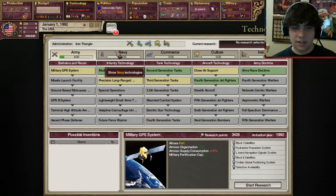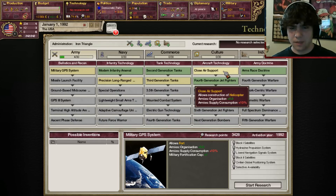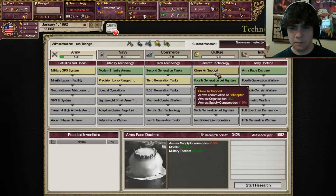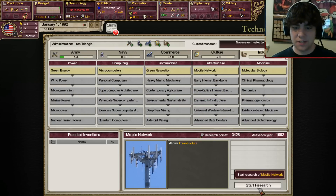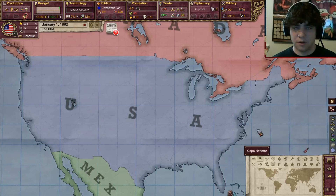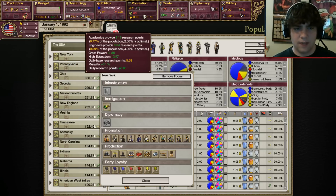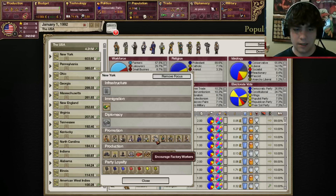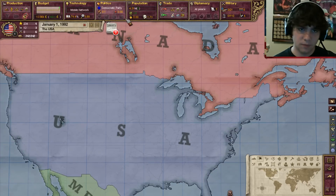You can see they've actually changed all the research here. There might be a glitch, but the first thing we're going to get is mobile network, which is basically just the first level of railroad. Railroads are really important so we're going to get that. We also need to check our clergymen — it looks like we're going to need to get academics. They actually changed the name of the pops. We need to encourage them because they give us more research points.